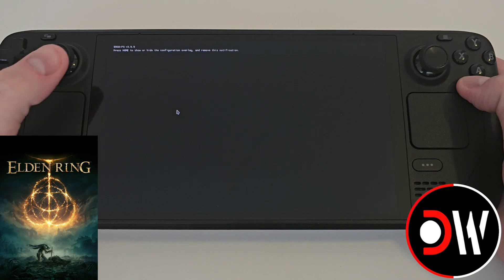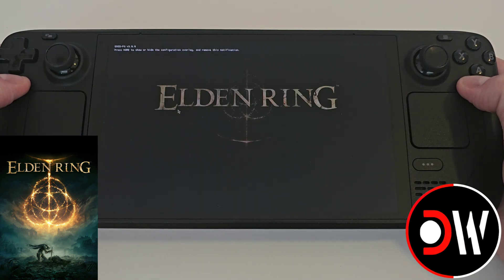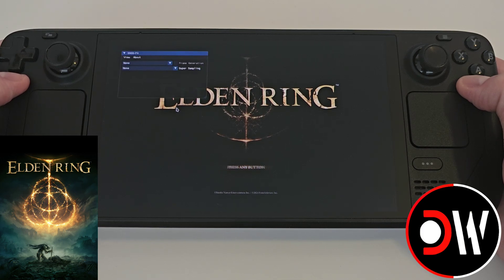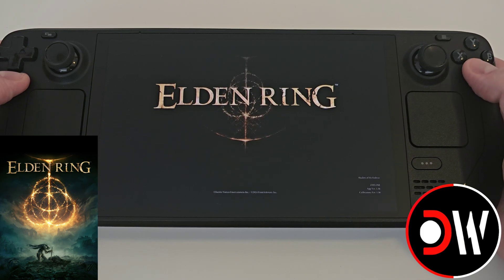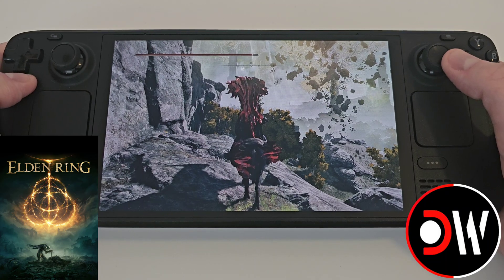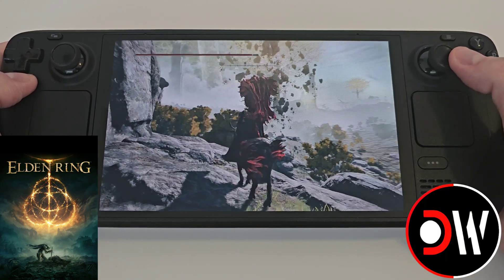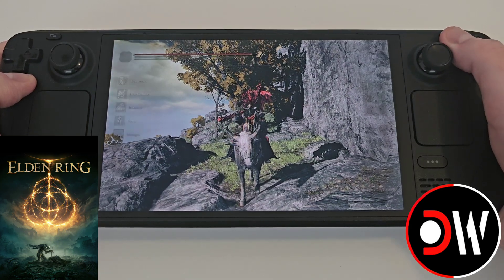When the game launches, you should see ERSSFG pop up in the top left corner. If we press L4 we can see our overlay appear. Close this for now and press continue. When the game loads, if you did everything correctly, you should see that your resolution is now 800p or 16 by 10.